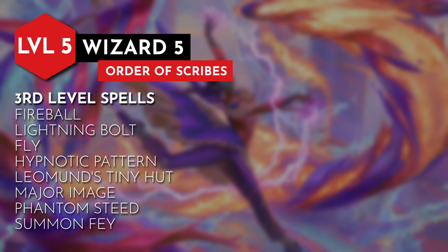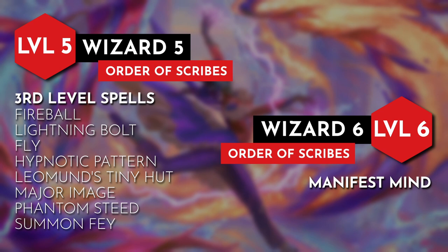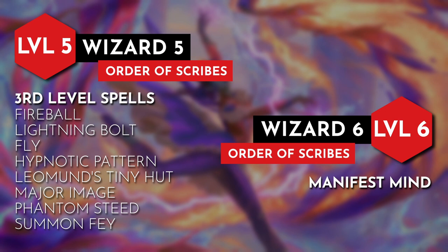With level 6 we gain the Manifest Mind feature from our subclass. As a bonus action we can summon a familiar-like spectral object that allows us to hear, see, and cast spells from its position. Just like the creatures we summon with our spells, this spectral object could just be an image we have animated through magic.